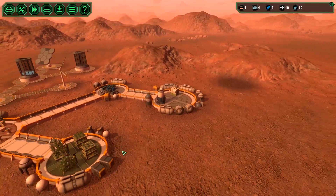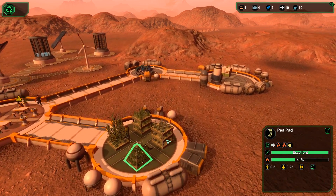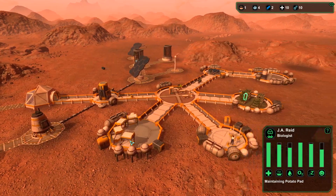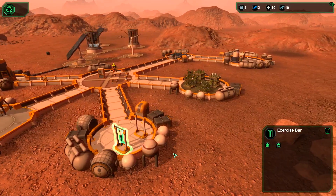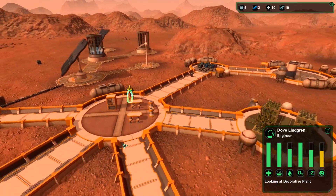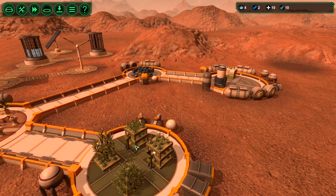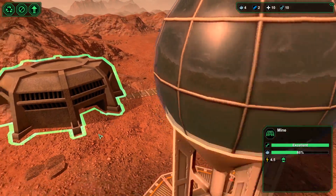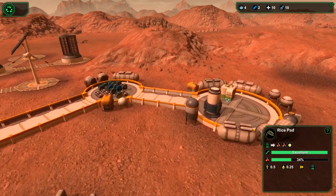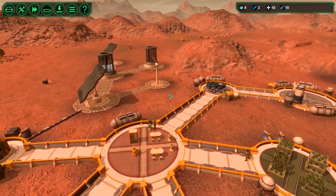We're completely out — so we need to start getting that starch. We're definitely not going to have any issue producing metal over time with the mine. We just need to find this starch to get some bioplastic going, because we really need bioplastic desperately. It's a very important component for our base building right now, as we can see.